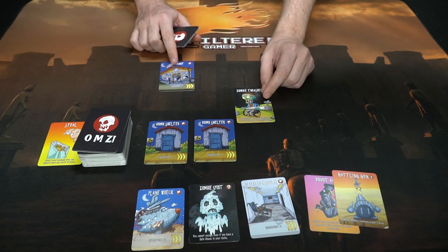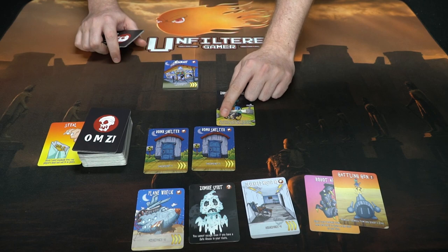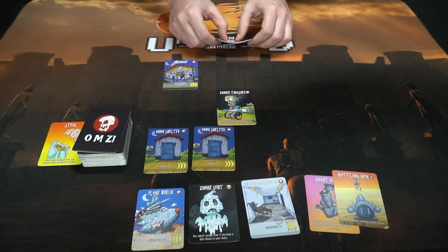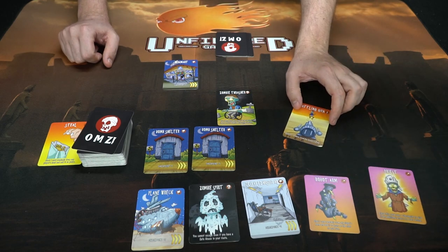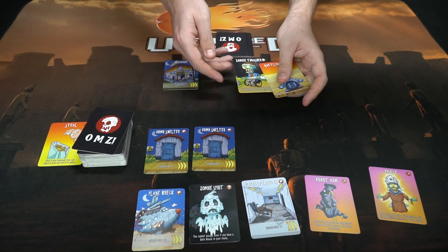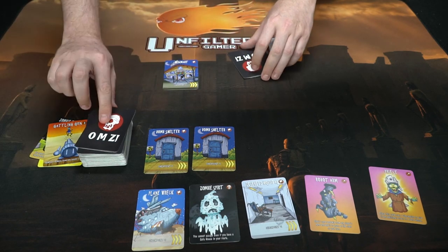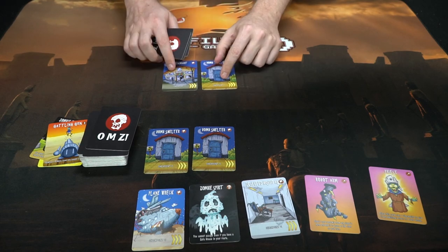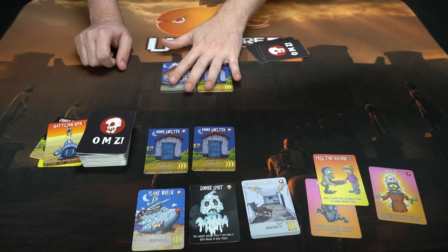Now it's my turn — I'll play a Zombie Thrasher on you. It goes right in front of your play area and says you cannot have more than three checkpoints in your route, removing excess checkpoints. But luckily on your turn you draw a card that removes a zombie from the play zone, so you can get rid of the Zombie Thrasher, making it easier to play down more checkpoints. I draw a Bomb Shelter, and that ends my turn.